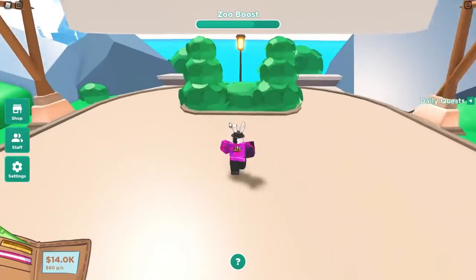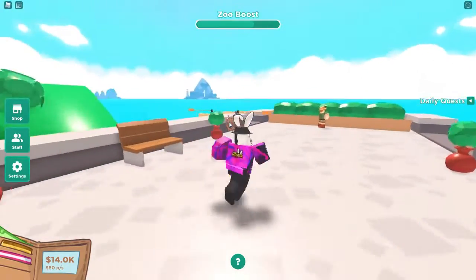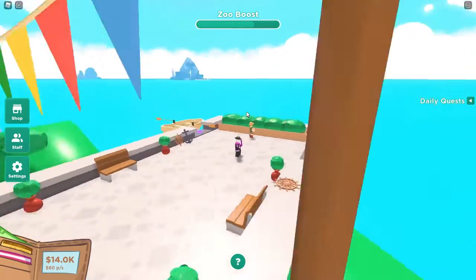Number 1: My Zoo Tycoon. Zoo Tycoon allows you to create exhibitions for a variety of charming animals, with over 20 to pick from. There are lions, zebras, monkeys, penguins, and a variety of other animals that you'd find at a zoo.